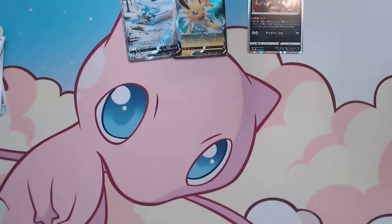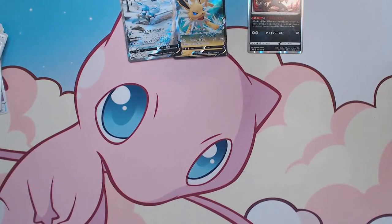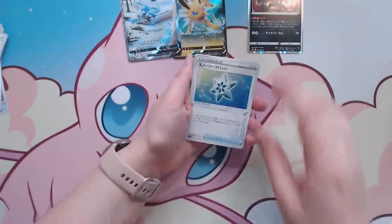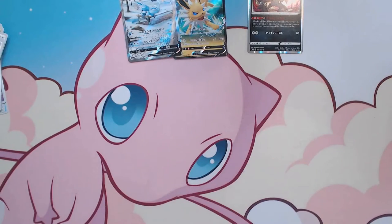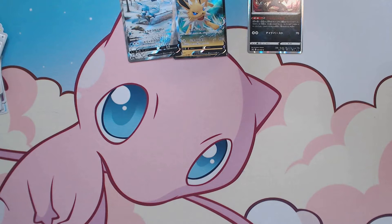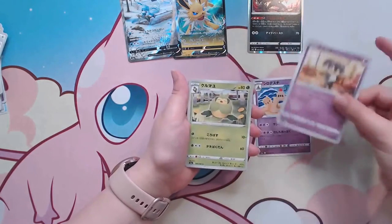Love these alternate art cards. I know there is a really, really cute Leafeon V Max alternate art — he's like rolling a hay bale — and I really, really want to get that one. I've also heard the Umbreon V Max alt art is really cool. But honestly, at this point I'm glad to just get an alt art, because in my previous box I didn't get any. So I am learning they are a bit more rare than perhaps I had hoped.